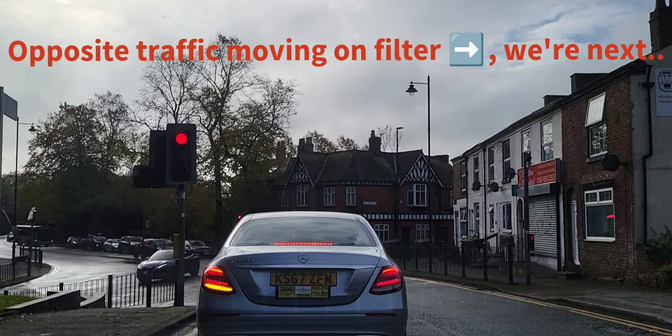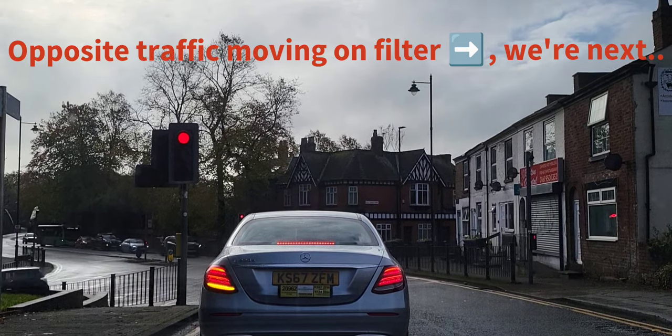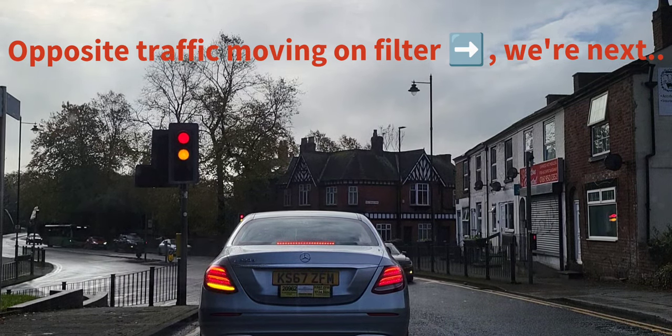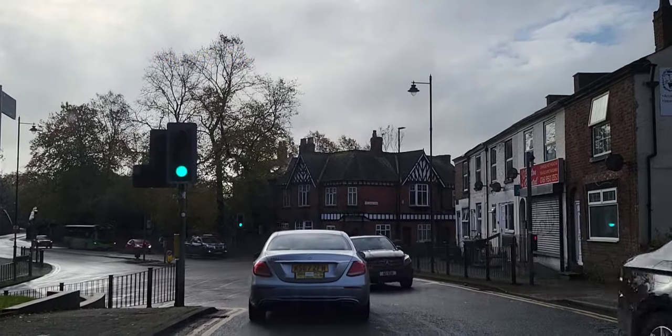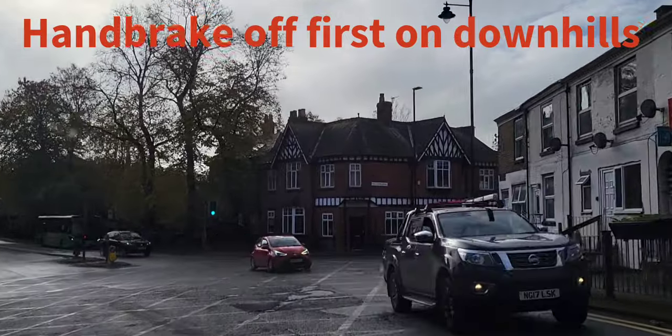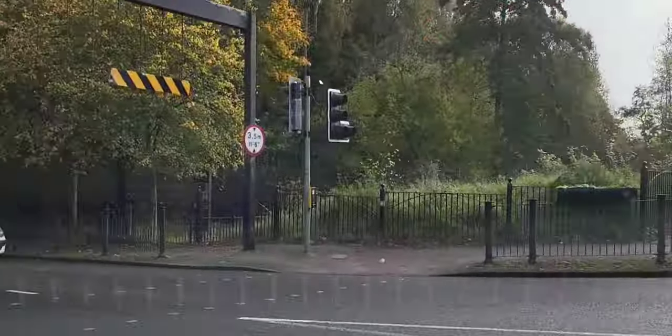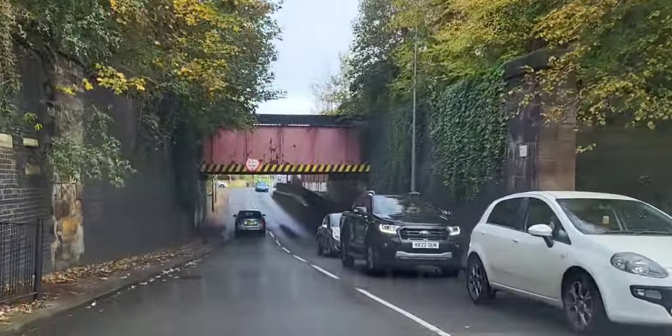The cars opposite are moving, so they must have a green arrow filter. I'm turning left, so I can pop my signal on. Checking my central and left - handbrake off first because I was on a downhill this time. Into two. Not much gas here because it's quite a big downhill swing on this turn. Just letting the car do the work. Now I've got it straight, adding my accelerator.